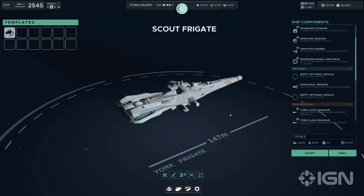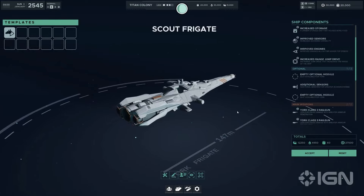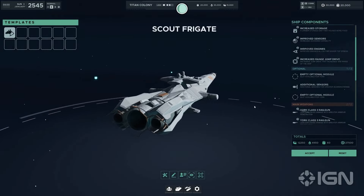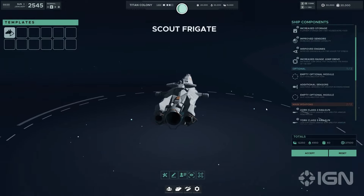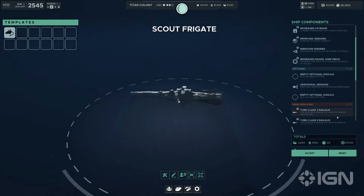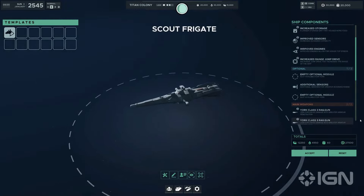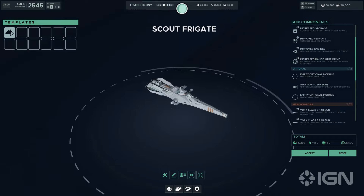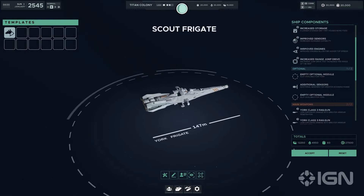Starting with the largest frigate first and working our way to the smallest, let's explore the York class frigate. The York class frigate is a vessel measuring an impressive 147 meters in length. This class stands out for its adaptability, featuring three optional module slots that significantly enhance its reconnaissance and engagement capabilities.